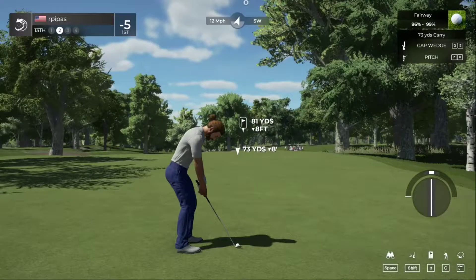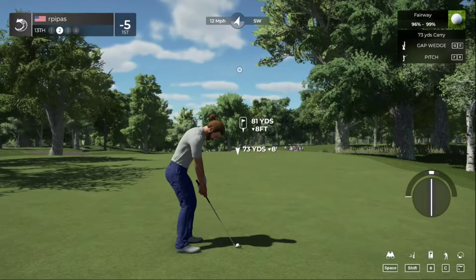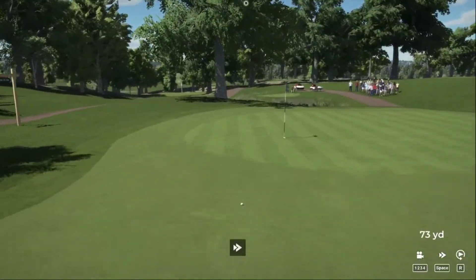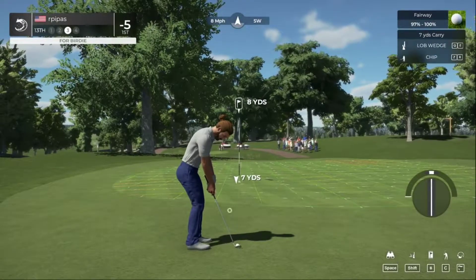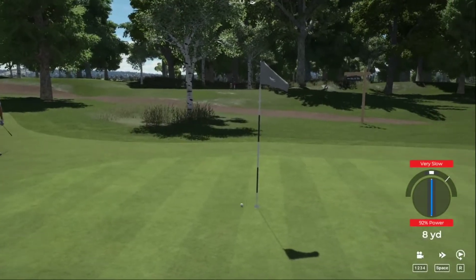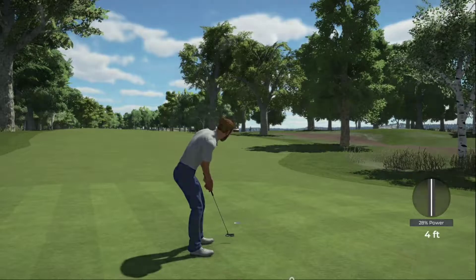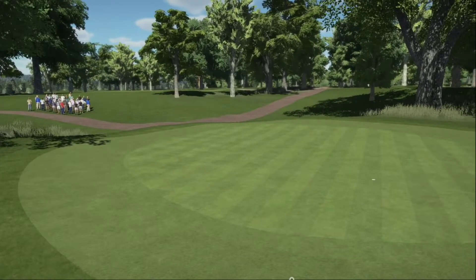Going to pitch it with a gap wedge. Hit it fast — a little off on that approach but that's okay. Setting up for our third shot. Chipping it in — nice chip, well done! We'll take the par. Par putt nicely done — still at five under after that one.